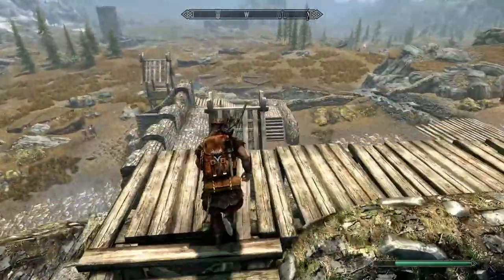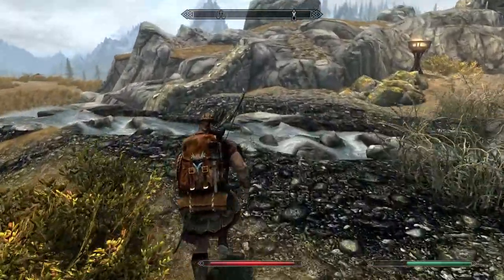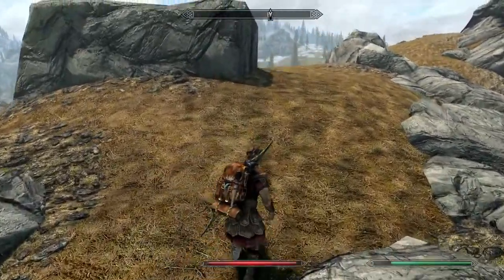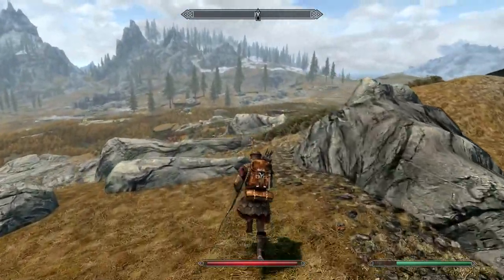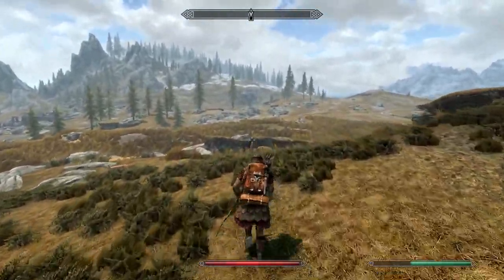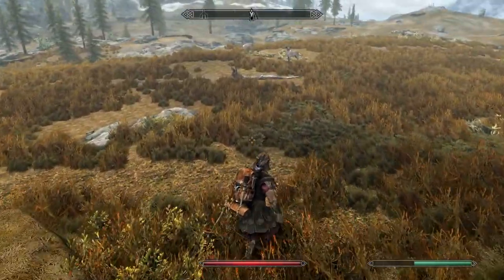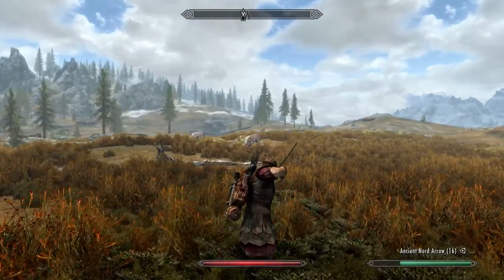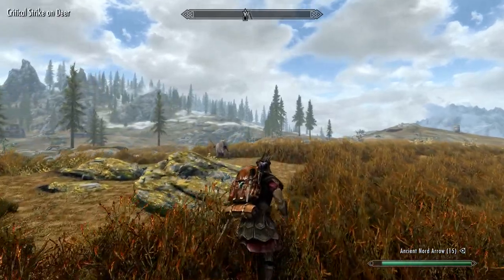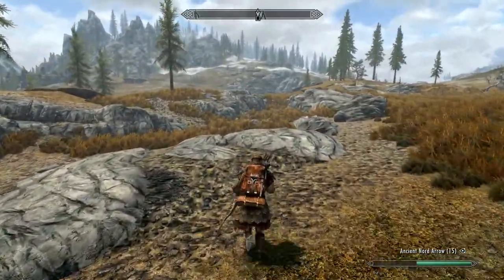This is the wonderful part about Skyrim — you can literally climb anything. It's absolutely insane. Did I hear a wolf? You get out of here. Nice. I don't want any of your stuff though — I just kind of wanted to kill him. Don't judge me.